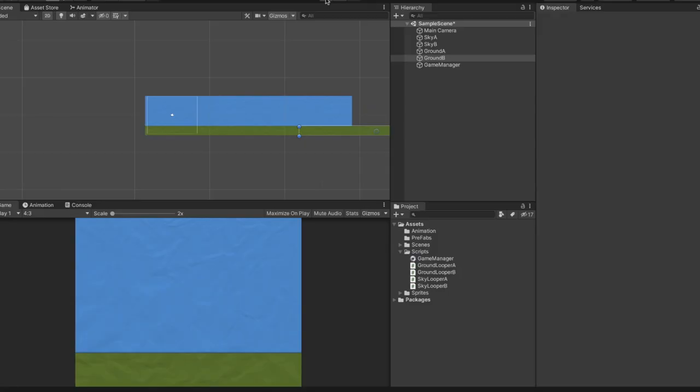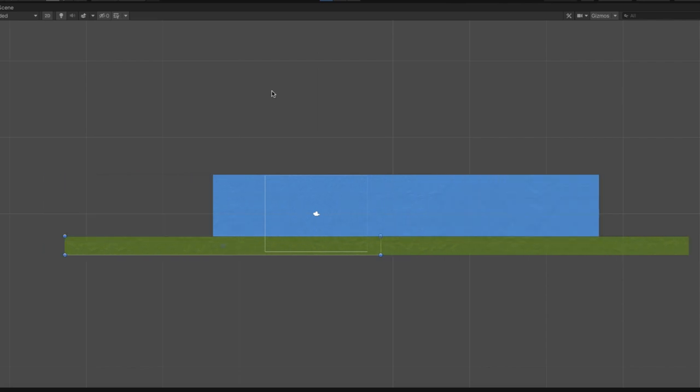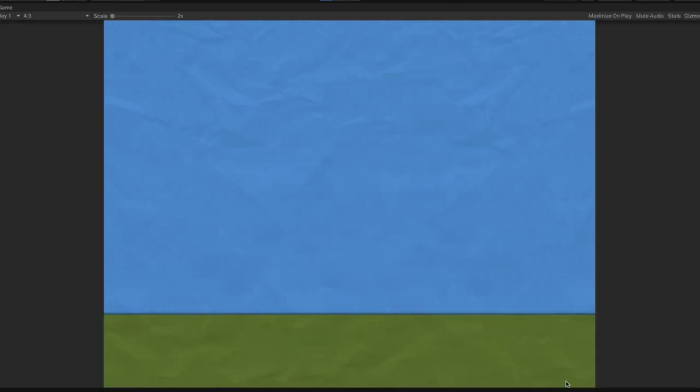First thing we need to do is get a background going. We're just going to take a ground texture and a sky texture and move those from right to left. That'll give the appearance that we're moving, but in reality we'll be standing still, but it should work for our purposes.